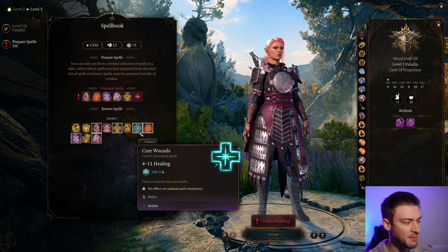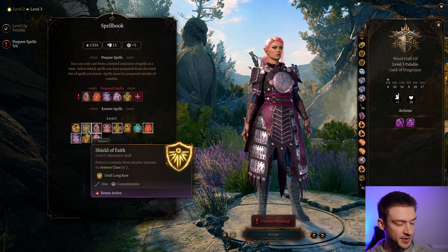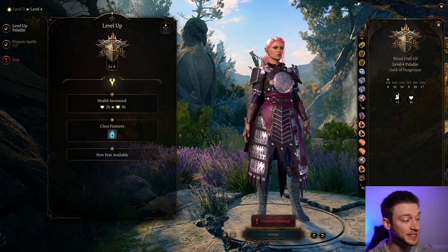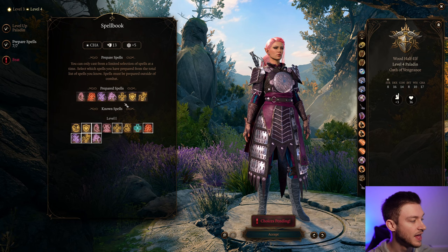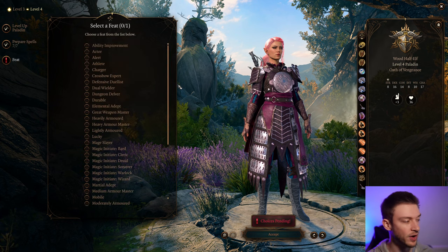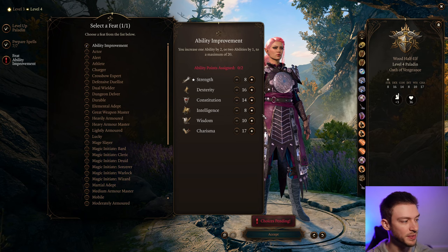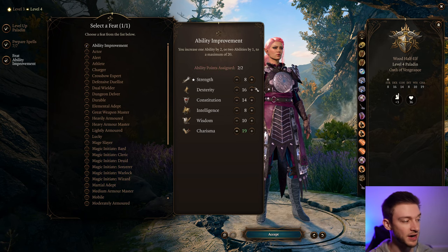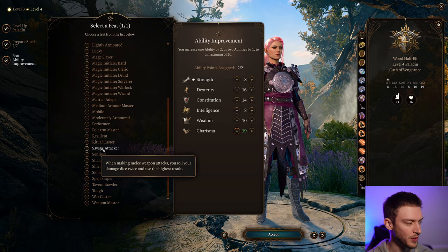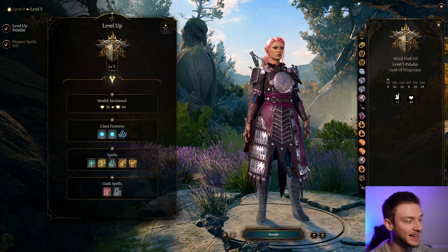Cure Wounds is not the best heal but can be useful. Shield of Faith is also pretty great — plus two to Armor Class is always something we want because Armor Class means an increased chance to avoid hits. For our final level one spell, we'll go Divine Favor, which adds a 1d4 of Radiant Damage as a concentration spell. For our ability score choice, taking Charisma higher is the focus, though Savage Attacker and Alert are also good options.